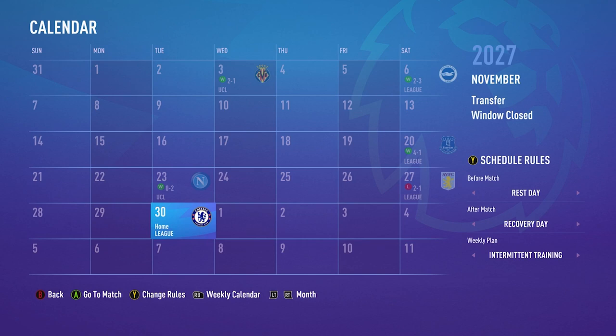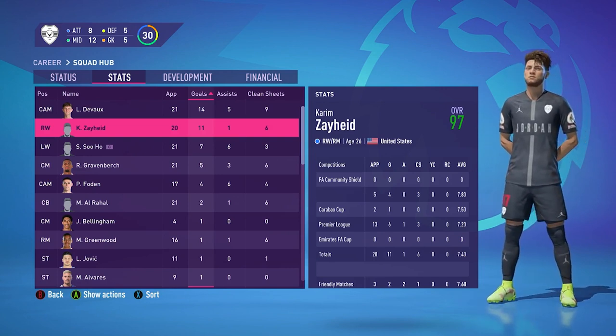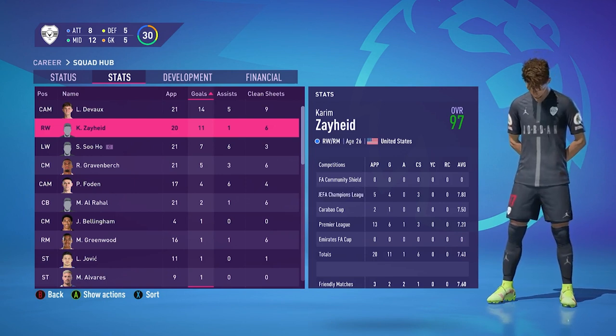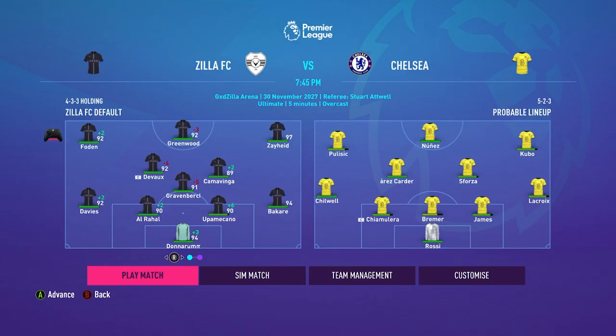I forgot to put Zahid on the team — he's been coming in as a sub. But you want to know the funny thing? He has 11 goals without starting in the XI. That is absolutely crazy. So this is the first match in our home kit and the first match Zahid will be starting — which is very weird for our team's star man. Bakari went all the way to 94 when he was stuck on 89 before. Kamavinga is also getting a chance since Bellingham has been in the starting XI since I bought him.